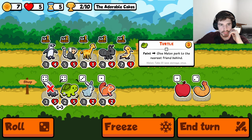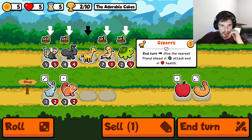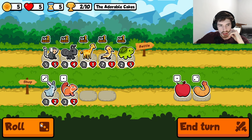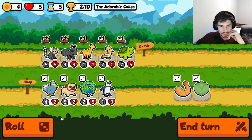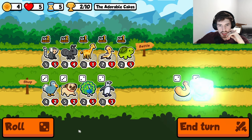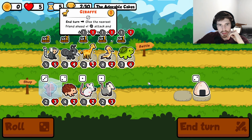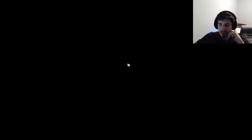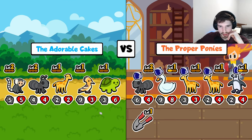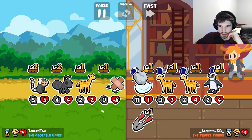Giraffe - whatever. I think we do this: put the ant with the marmoset. We've got two tier 3s. Oh, cause it's tier 3 and above - oh, that's huge. Fantastic news.